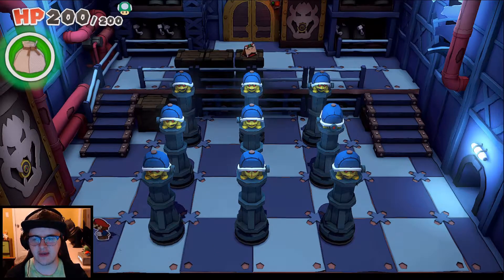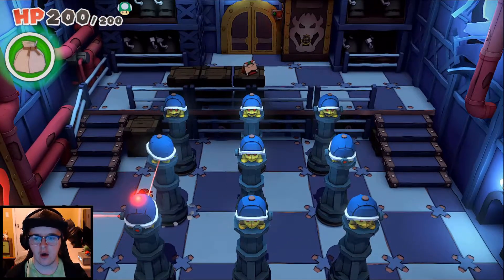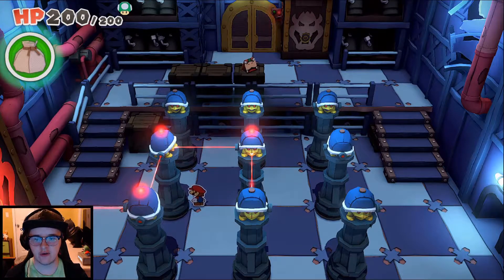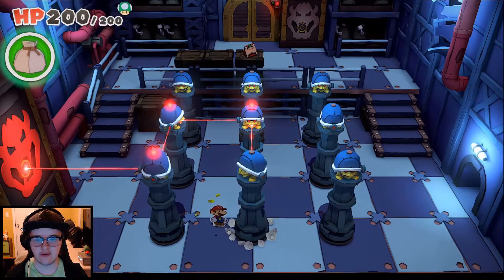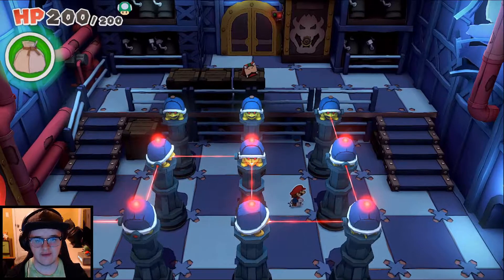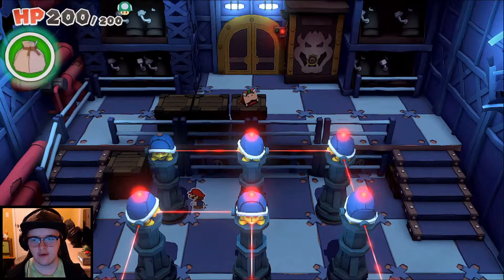There's a red button here, so let's press that. Okay, lasers! So we have to shoot the lasers through the buzzy beetles, maybe? I think we have to have them all point towards each other. So flip him all the way around — that works. Then flip this guy forward, have them shoot to each other, have this one go left, and then this one go left. No? That one? No.